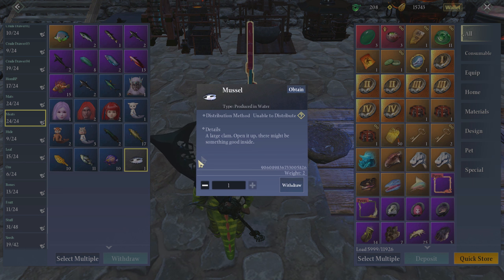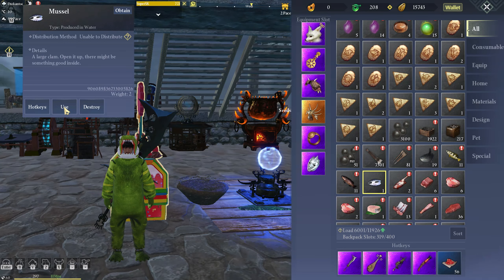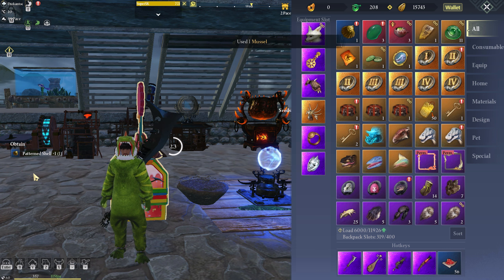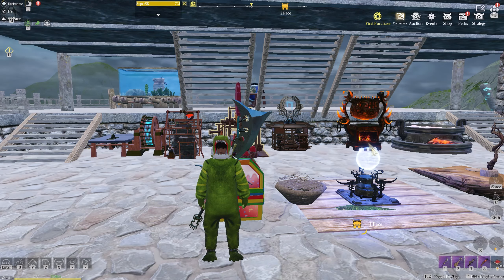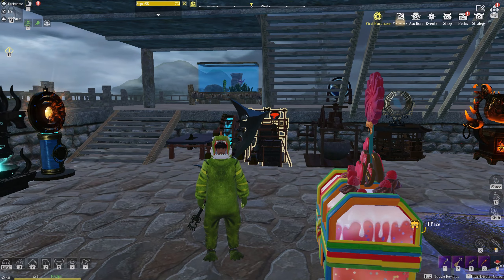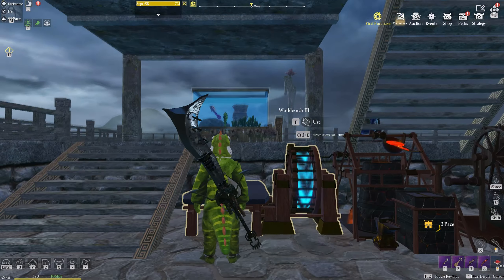I got a bunch of low-grade fish as well but we won't look at those. I got a large clam — open it, there might be something cool inside. Good, but you know, it might be cool. Let's open it — give me something cool please. Oh really? It said it might be something cool — that was a hundred junk. Ah well. Anyways, while I was grinding, all that jade and stuff was to make that other fish tank guys.